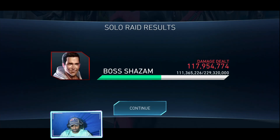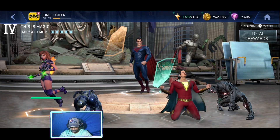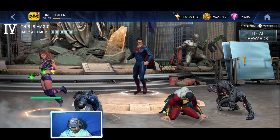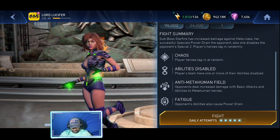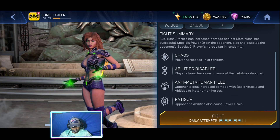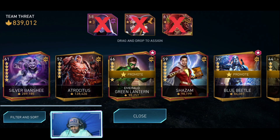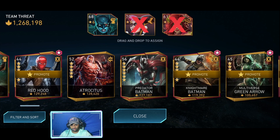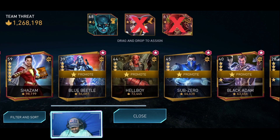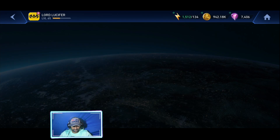Now the next sub boss is having the chaos modifier, so we've got to take care of that as well. Chaos — special 2 is disabled and we've got the anti-meta human field. So I'm going in with the metal team — not the complete metal team. I'll just go with Batwoman, the Drowned, and John Stewart Green Lantern. We'll let Green Lantern die and play the rest of the fight with God Killer on Batwoman, the Drowned, and Green Lantern.